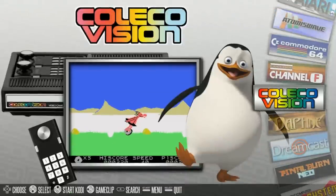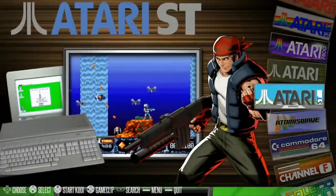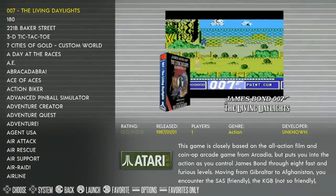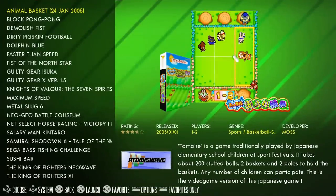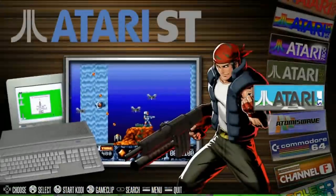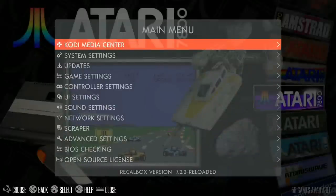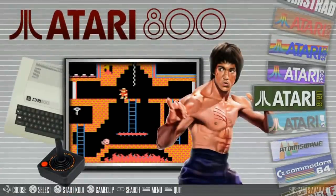It's got everything from Atari all the way up to Daphne arcade sets, Atomus Wave, Naomi. When you go into a game you've got the box art, the screenshot, and video snaps for a lot of the systems. As you hover over a title you get a video snap — beautiful stuff. Hit Start and you've got everything you've ever wanted right at your fingertips. Recalbox is super user-friendly.